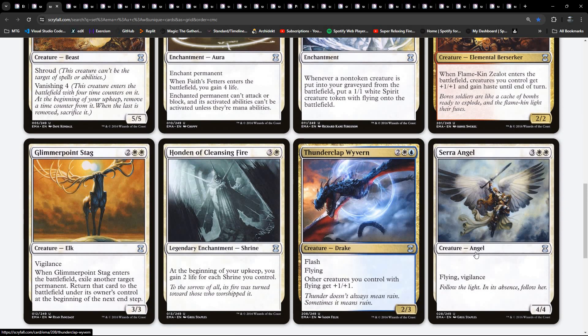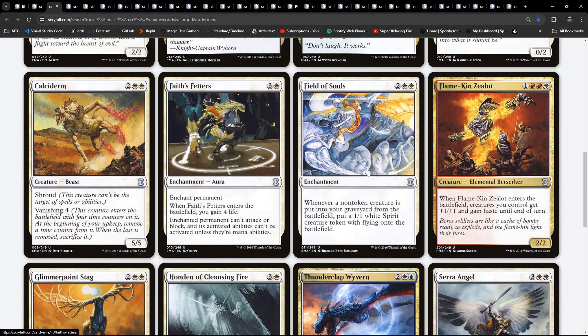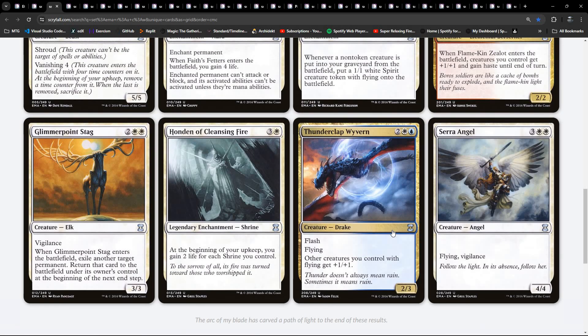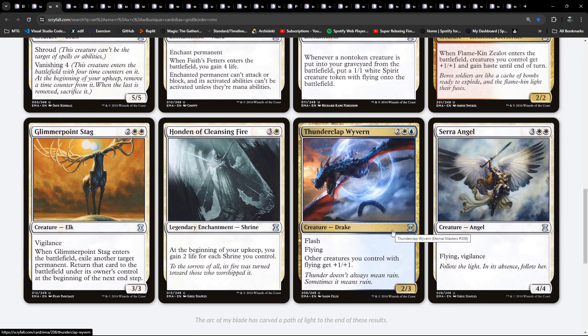We do have a white-black and a white-blue flyer. We also have Serra Angel in white. Things are looking good on our curve for flyers in white. The presence of this makes me think we've got some sort of Skies deck - blue-white flyers.